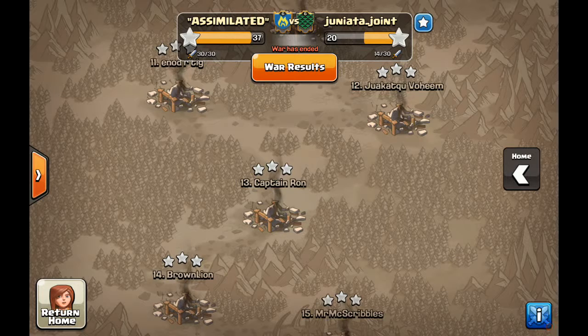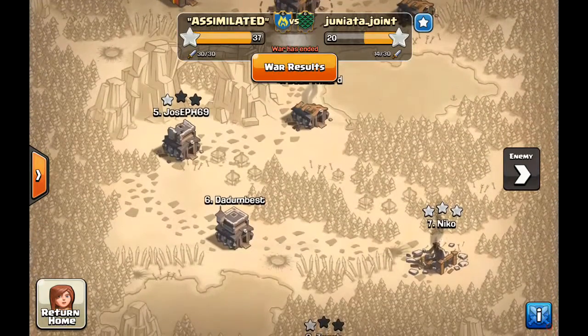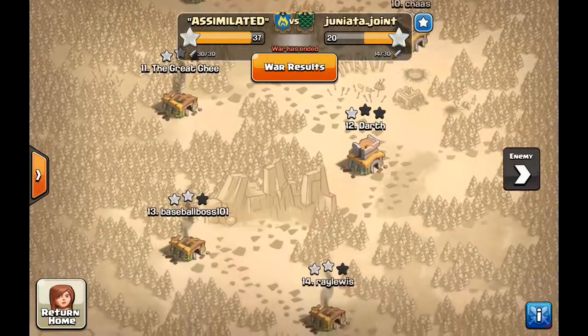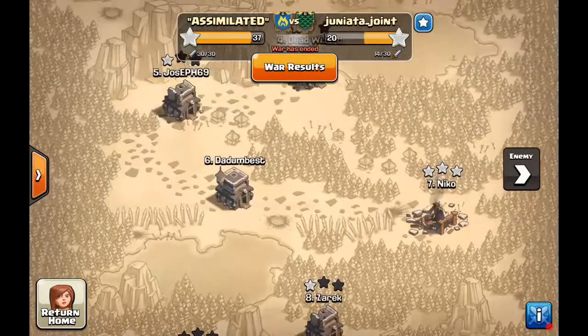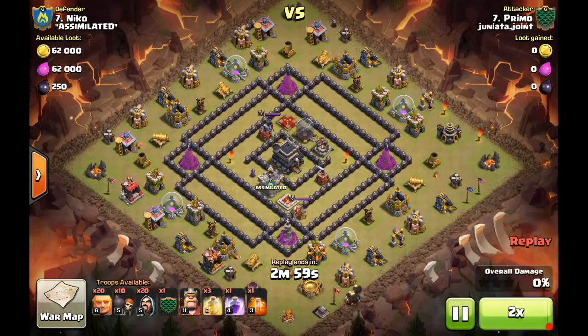That's the last offensive attack for the recap, but what's a war recap without a biggest fail? This time we're switching it up — the biggest fail is on defense. A clan that only attacks 14 times for 20 stars: your base getting three-starred puts you in the minority. Most of our bases held, but one did get three-starred, and the winner of the biggest fail is actually Niko, who was using an internet base design.